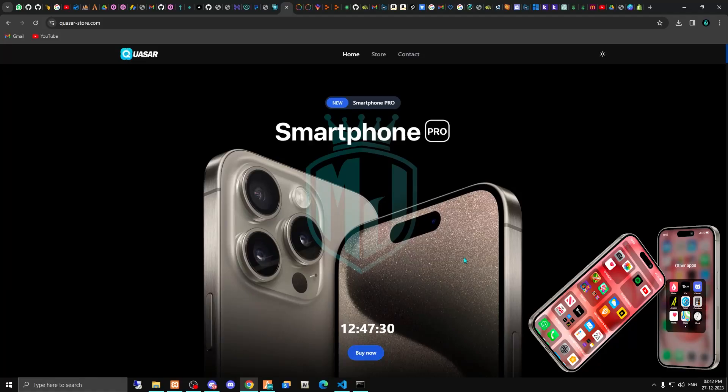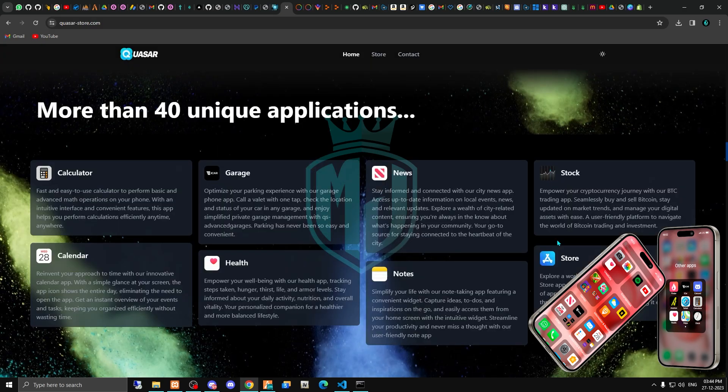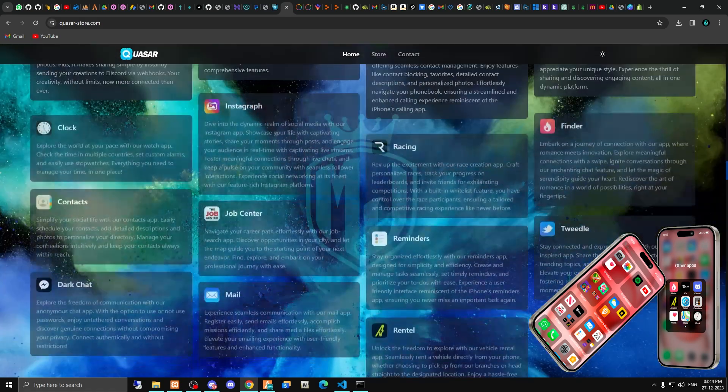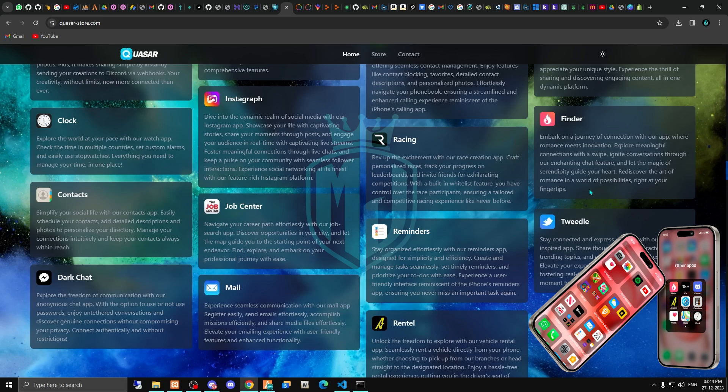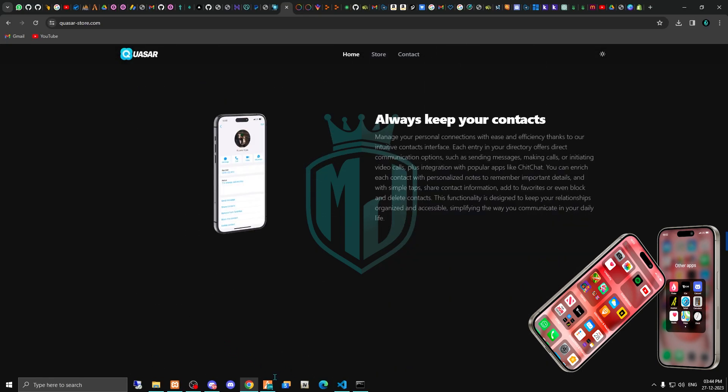The wait is almost over — we have 12 hours and 47 minutes left for the upcoming smartphone pro series from Gaza. I'm going to showcase this smartphone in this video. We'll take a look at all of the features. With this smartphone you will get 40 unique applications. I'll provide a link in the description box so you can read all the information and buy it.